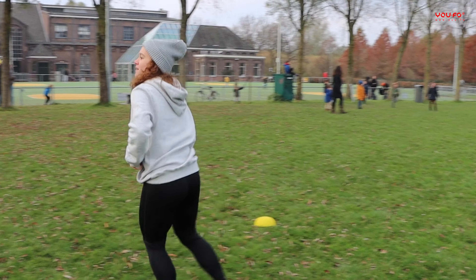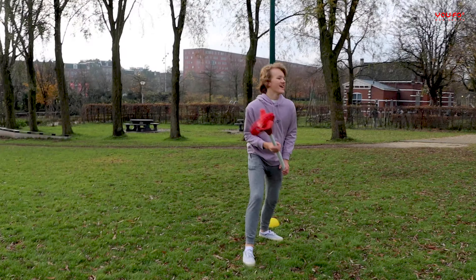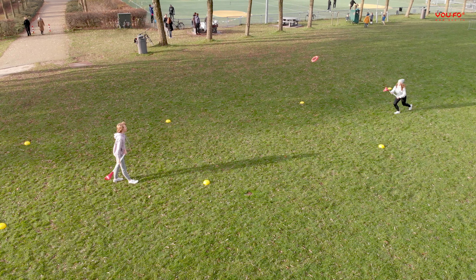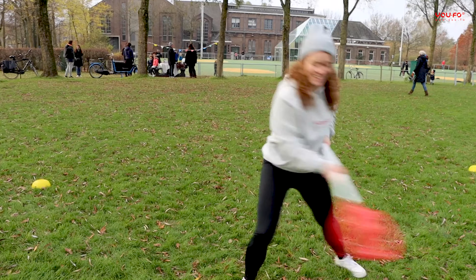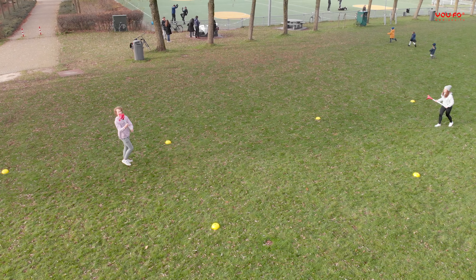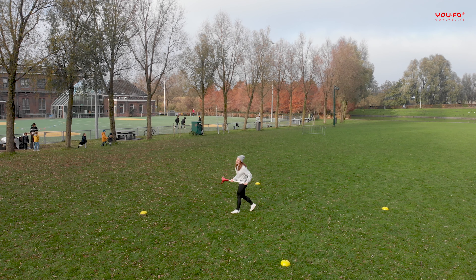You can score a point by grounding the ring in the opponent's square. After each throw, the opponent player has the possibility to score a point. If the ring is caught or the ring lands outside of the square, no points are awarded. Important to note: you need to throw the ring above shoulder level, otherwise the ground doesn't count for a point.